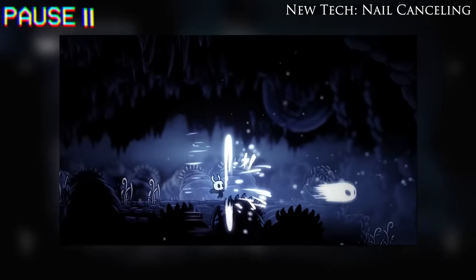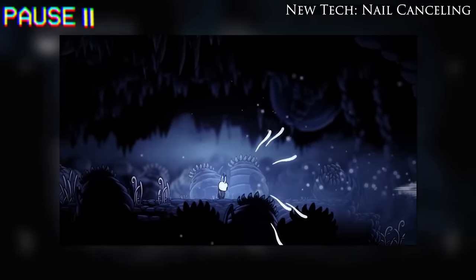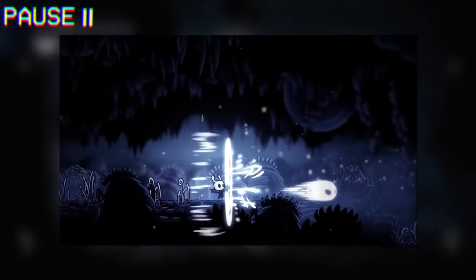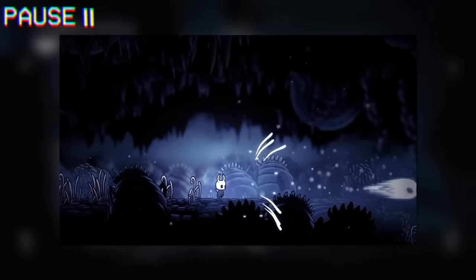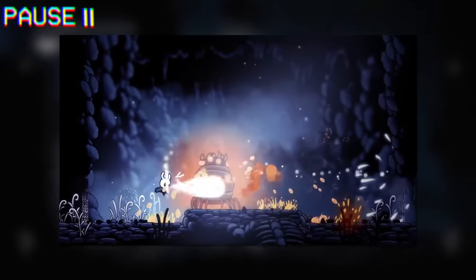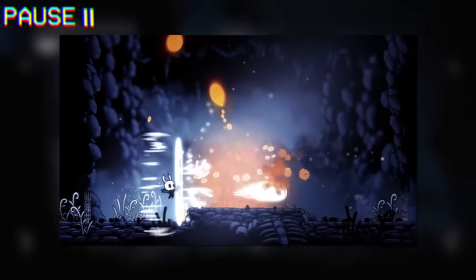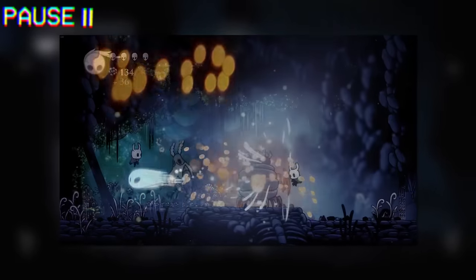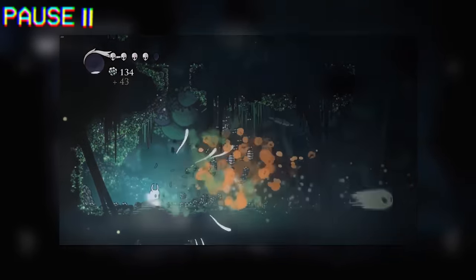Also coming up soon is a boss fight, so I should probably cover an important piece of tech beforehand called Nail Canceling. In short, a Nail Cancel is casting a fireball as soon as possible after a nail hit so that you cast during the nail cooldown. It's called a Nail Cancel because of how the animations appear to overlap, but it's worth noting that you're not actually cancelling the nail hit, just throwing out something right after and overlapping the animations. Nail Canceling massively ups your damage per second and is commonplace in every boss fight.